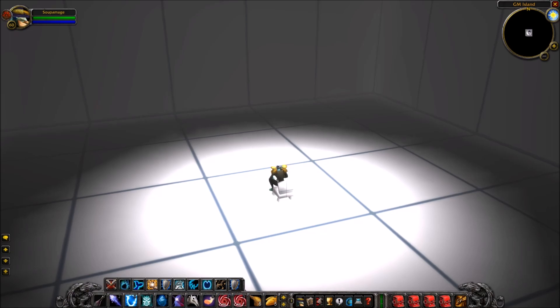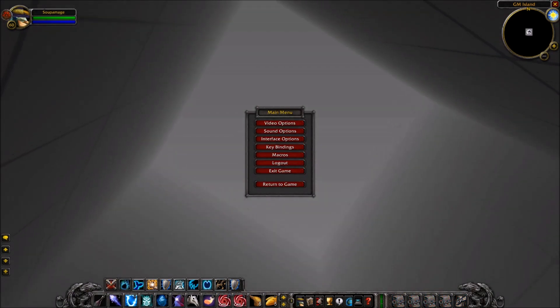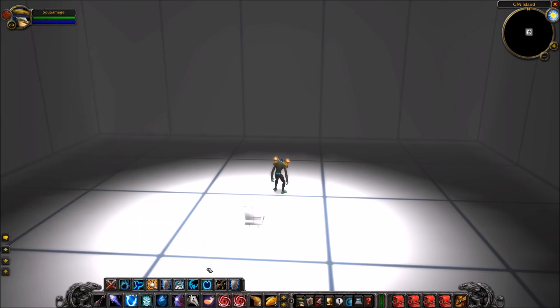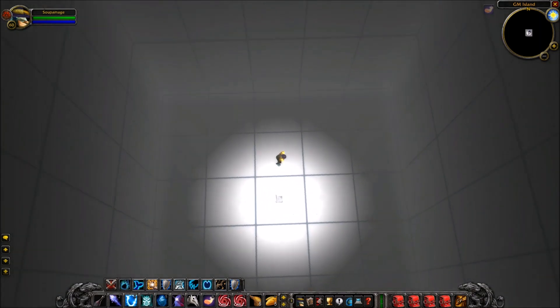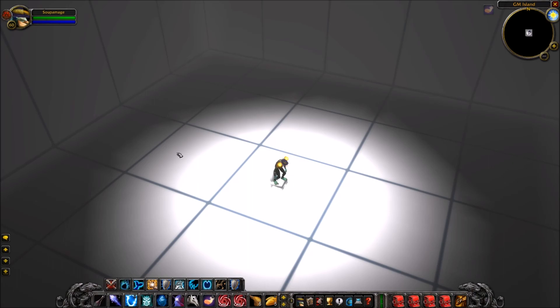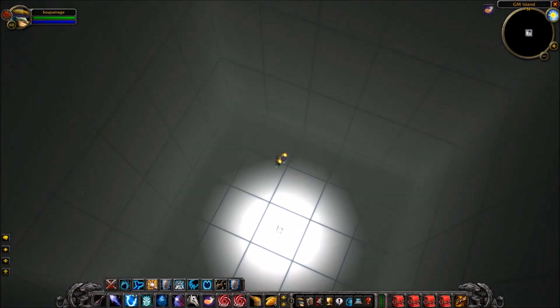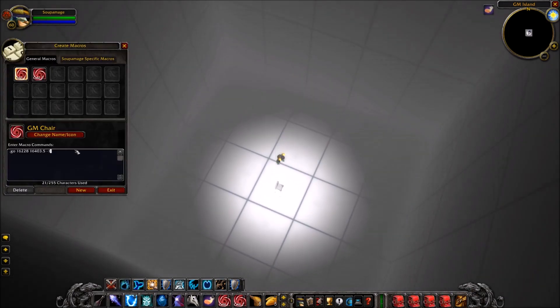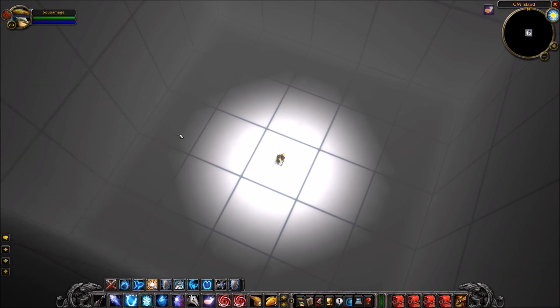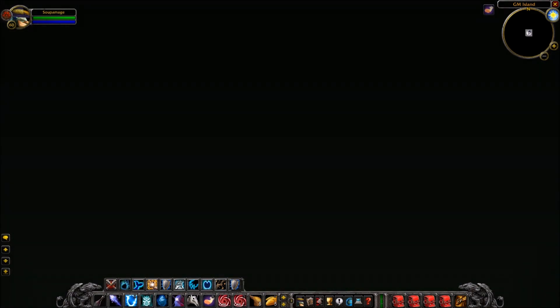One thing I want to show you is the depth of this room — just how tall it is. In the macro, instead of negative 63 we're going to change it to negative 20, and I'll cast Slow Fall on myself. Now we can get a better feeling for how tall this room is — we're falling down. Let's try negative 10. Even higher we can still go, and it's quite a fall. Let's try setting it to 1 — still quite a fall, actually.